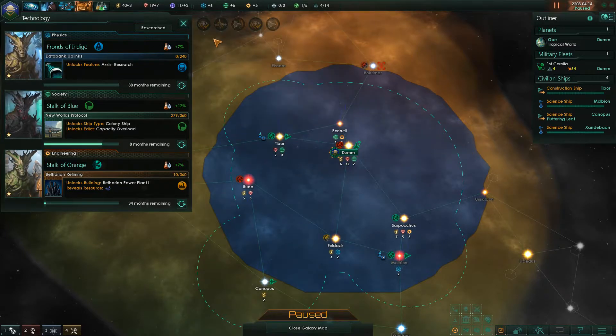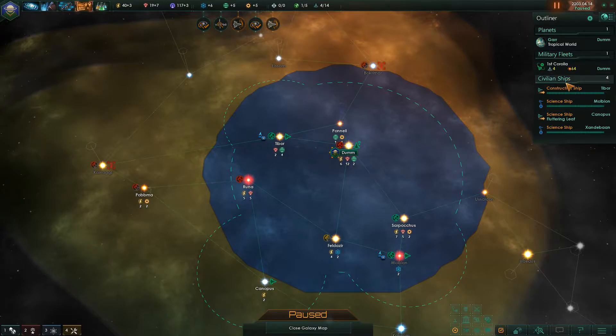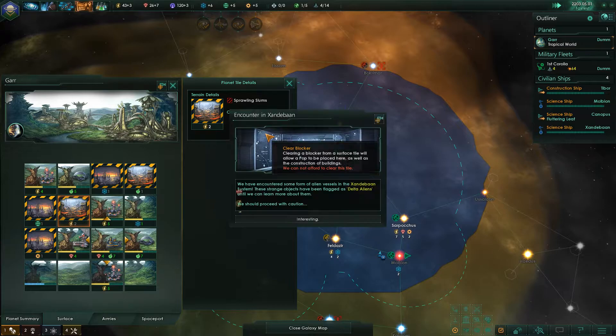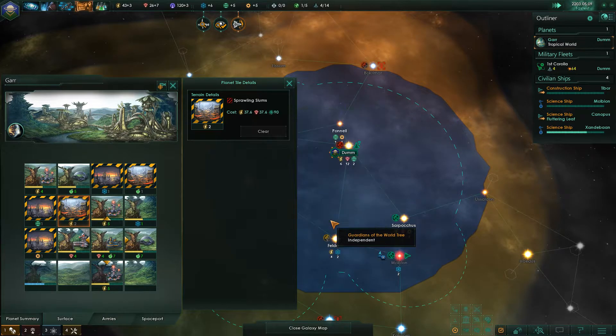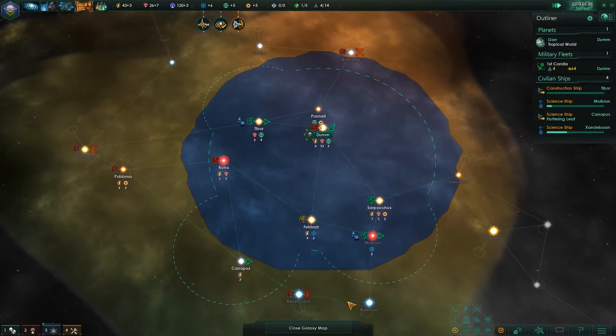New resource researched — that's one of the ones I really wanted. Energy creation has been updated. Delta aliens spotted — hello there, not really interested in you just yet. Two months before I can clear the area.